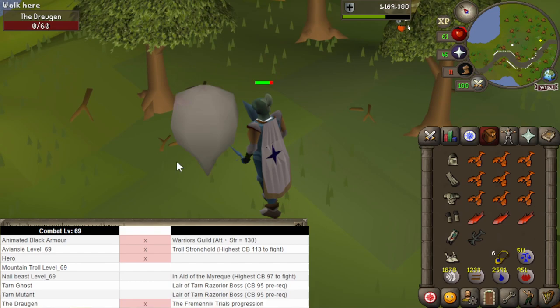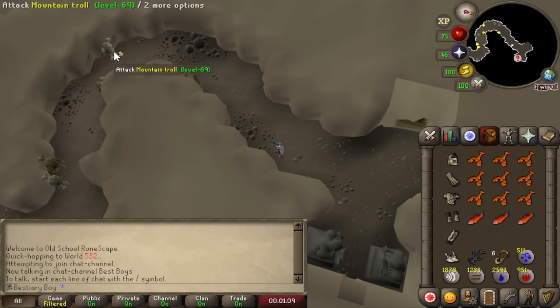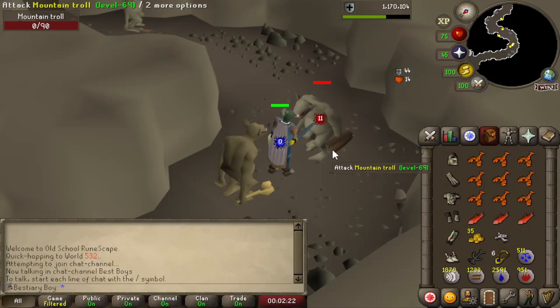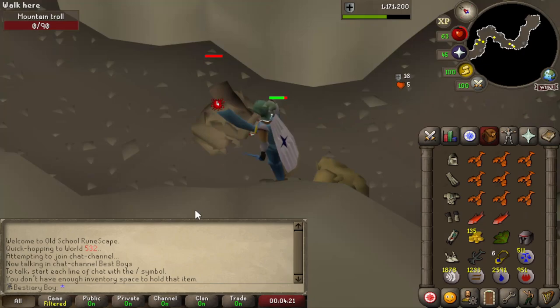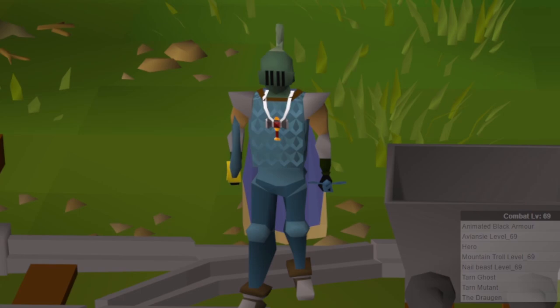Now we've got the Mountain Troll. There aren't any explicitly listed variants on the wiki, but I can clearly see right here that there are differences in color scheme and weapons. I'm just going to run through and take out all the different types. This is the last variant we need to take out — let's go! With those trolls done, we are brought to the end of combat bracket 69 for the moment.